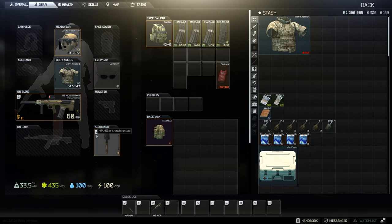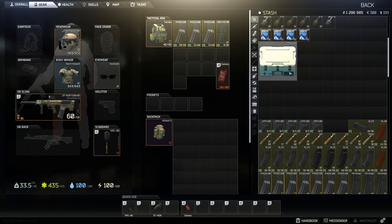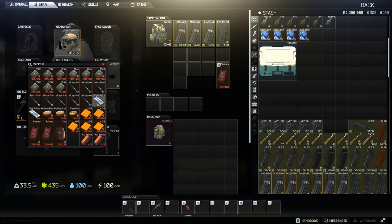Whatever you have in your scabbard — either a knife, an axe, whatever — will be that V key unless you change it in your settings. An easy way of using the rest of these: what I like to do is use the health items. You can click the number four on your keyboard or drag it down to the bar and place it wherever you want.